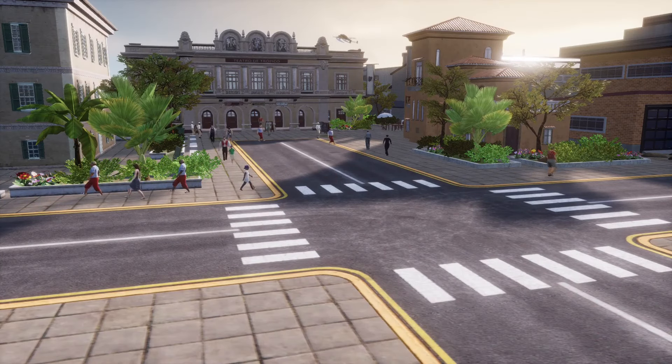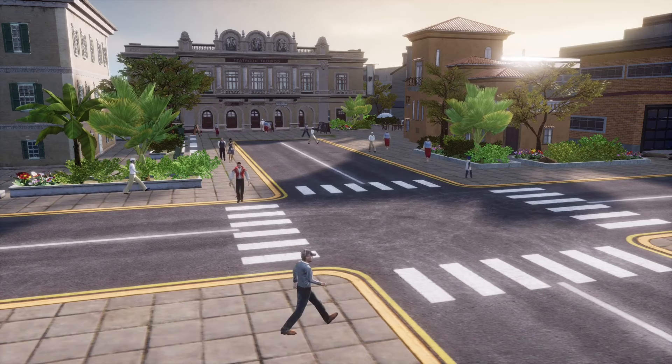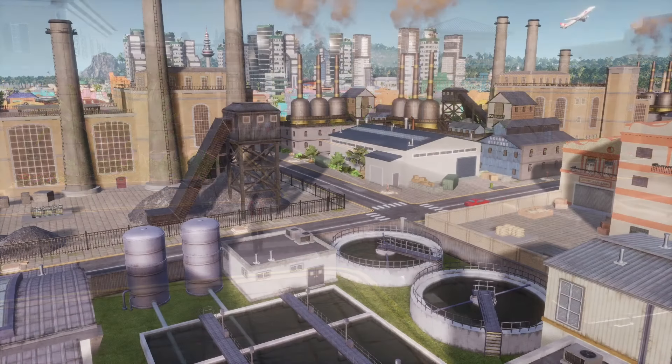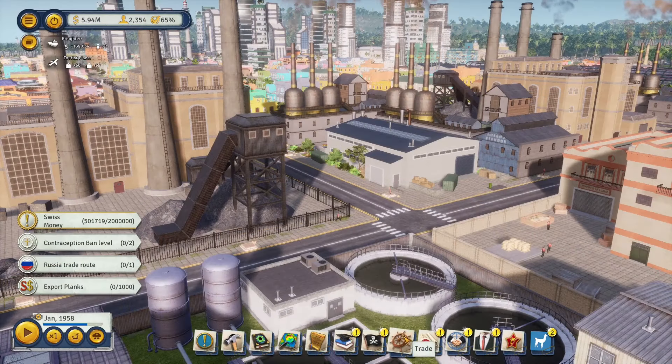This is a direct continuation of Part 1 of the beginner to advanced guide for Tropico 6. Before giving examples of industrializing an island, we'll cover trade deals so you can see how everything works together. Trade routes go hand in hand with production and industry, and if you enjoy stacking modifiers, this is definitely the topic for you.